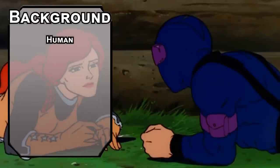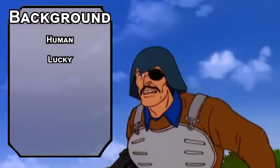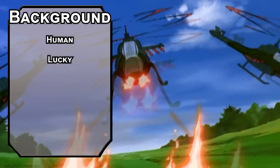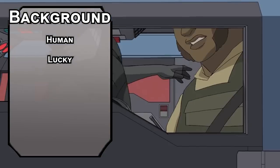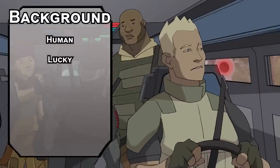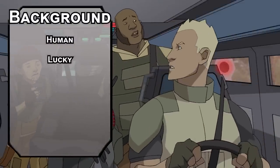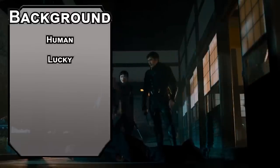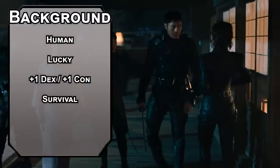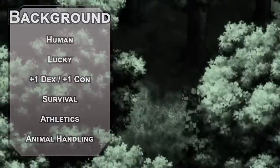Snake Eyes is a human, not a yuan-ti, but definitely play yuan-ti in your home games — they're really fun. Humans can grab a feat like Lucky, which will give you three luck dice you can spend to reroll an attack roll, ability check, or saving throw. Bump your dexterity and constitution with two free points. Take Survival for your skill of choice and the Outlander background for Athletics and Animal Handling. Head out to the forest, chop some wood, hang out with a wolf.